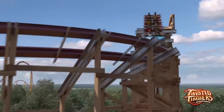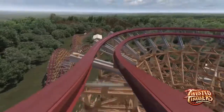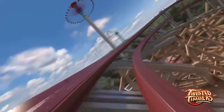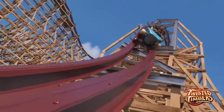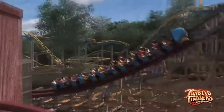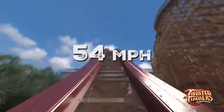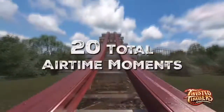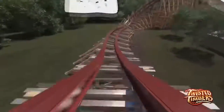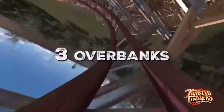Then you go through this weird inversion where you kind of go up, go upside down, and then turn back — I've never really seen that on a roller coaster before. After that, there's another ejector airtime hill, and then you go through the trick track double up, which was only on Storm Chaser.